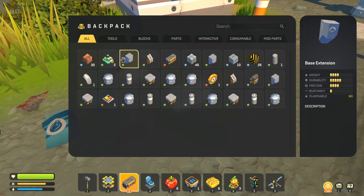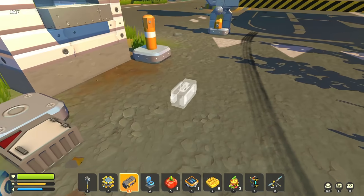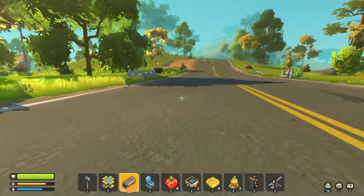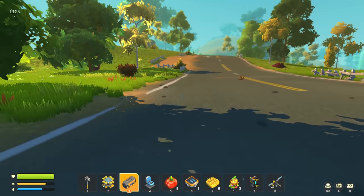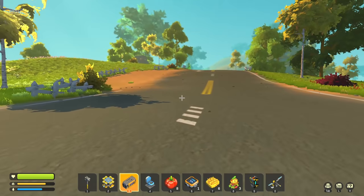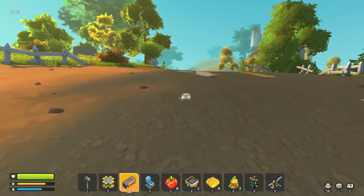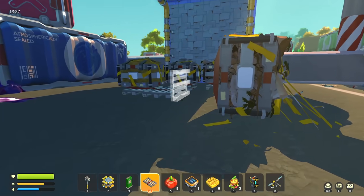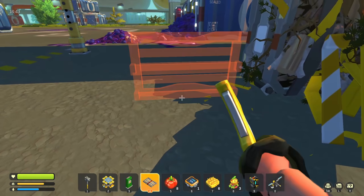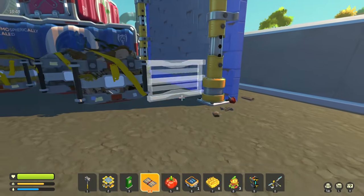I'm just gonna drop all the stuff I don't necessarily need right now. We've got spaces on our car - we're going to fill it up. If I don't need it I'll drop it somewhere else. I'm going to disassemble this. If I find anything really cool I'll be back. I'm not really going to go in there because I feel like that's bad. We got other things to explore anyway.